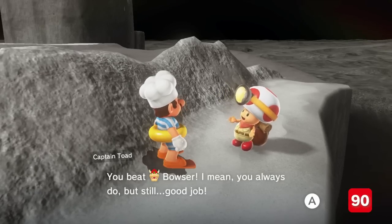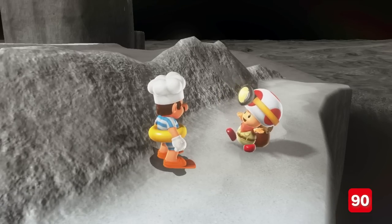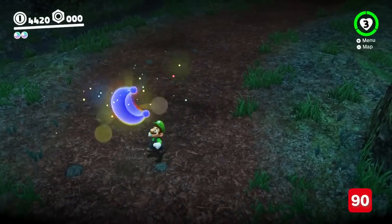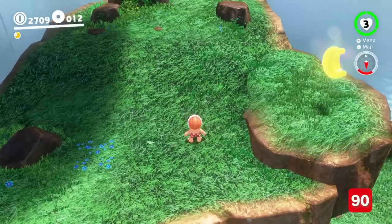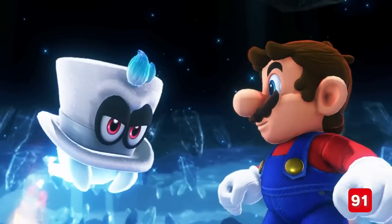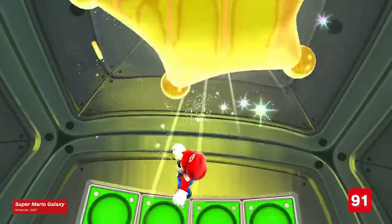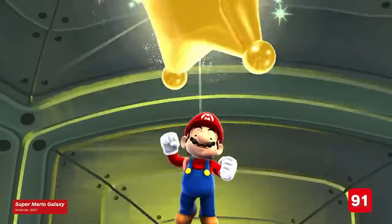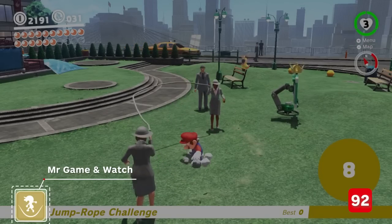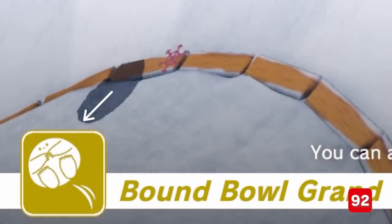Mario has a few different animations when he banks a power moon, and they're all callbacks to earlier games. The closed fist is from Galaxy, the open hand is from Sunshine, and the victory sign is from Mario 64. The multi-moon animation pulls from the grand star animation in Super Mario Galaxy. Odyssey references more than just Mario games — several of the mini-games have their own Mr. Game & Watch icon.